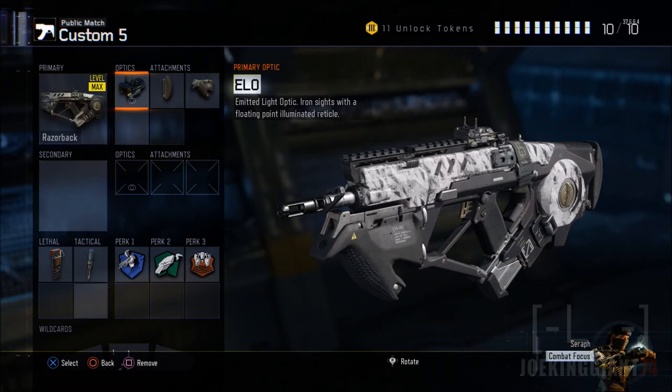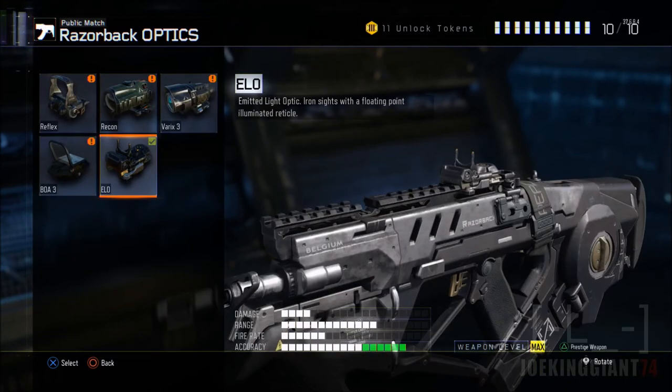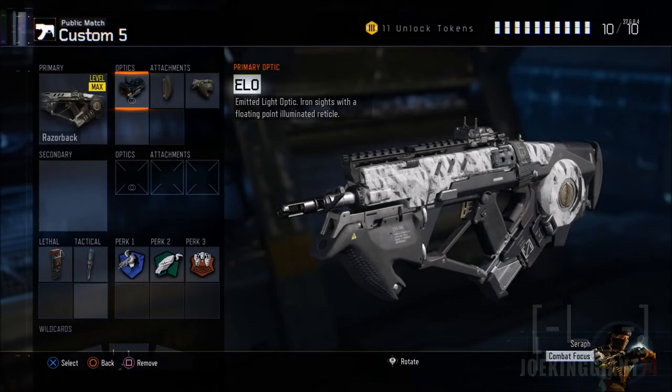Now going on to the attachments. The first attachment you need is the ELO. This one's going to take a while to unlock because it is the last attachment to unlock in the optics category. It gives you more of a clear view — the reflex sight kind of blocks some of your vision. So work with the Razorback for a while and unlock this last attachment.